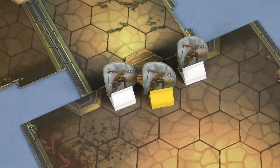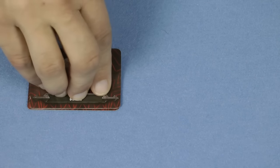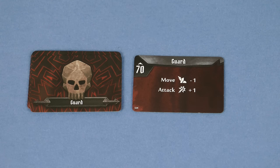Then the top card from each of the monster ability decks is revealed for those monsters currently in play. In our game we're currently only facing guards, so we reveal the top card from the guard deck. They're going on initiative 70, after both of our heroes. Characters and monsters then take their turns in initiative order, and after that there's an end of round phase.